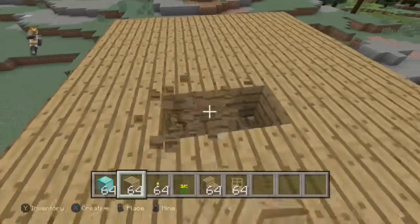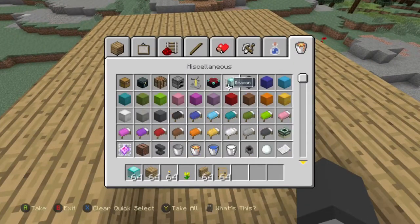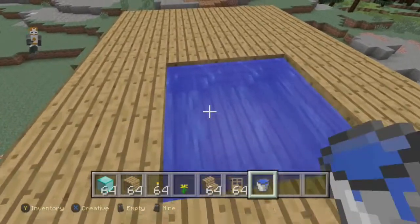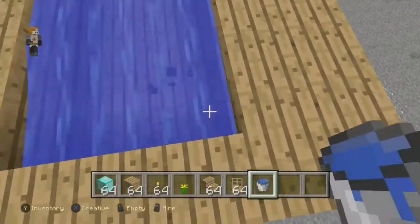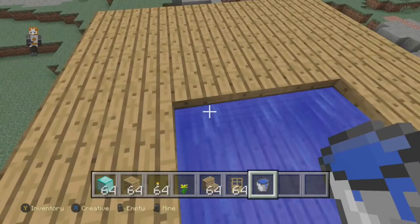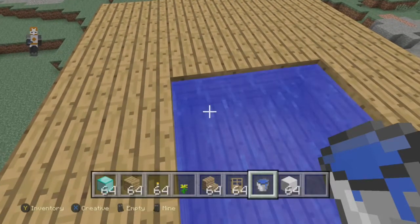Then get some block of quartz. When you're done making a rectangle, get the quartz and the water too, of course. Then we're going to get the quartz. Let's fill that up a little bit because we want to make it bigger. Let's put a little bit more water so it can be edged right. And let's get some quartz — block of quartz — and let's do that.